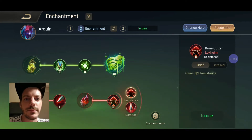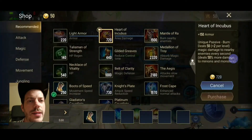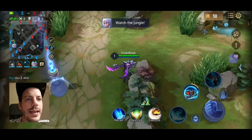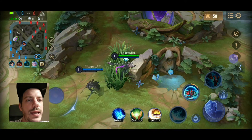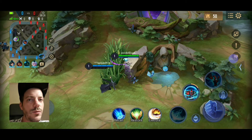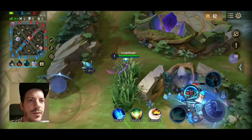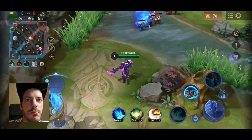And here comes the gameplay. We are up against Zata on the solo lane, so we are having a range-based attacker against us, which means we need to play a little bit more defensively. The result of that will be that I'm going to maintain my position on the tower — that is the strategy I have chosen for this match, as usually I'm a little bit more aggressive.